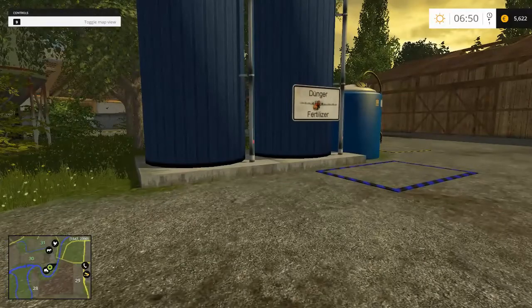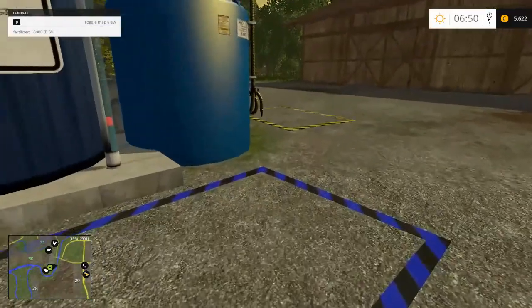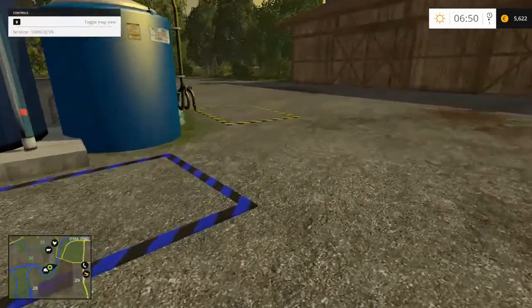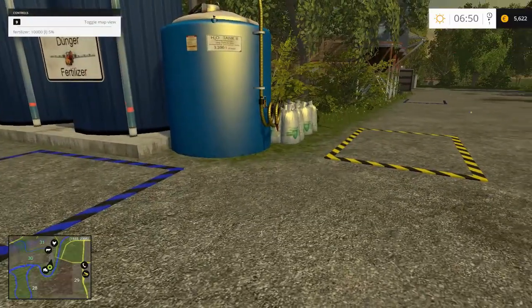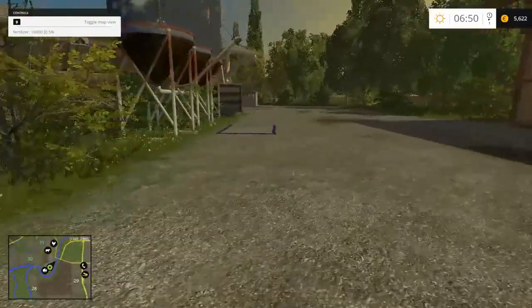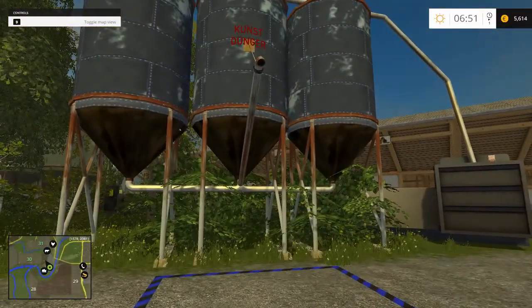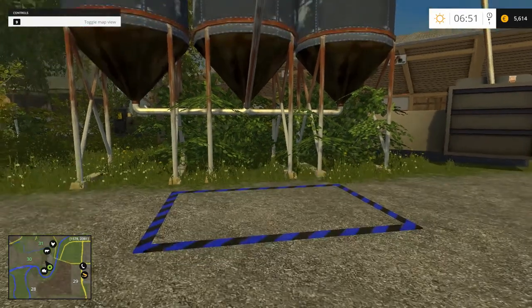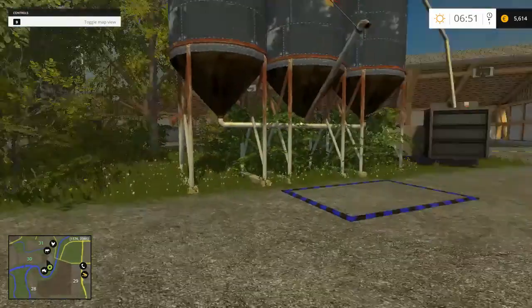What have we here? Dunger — oh, fertilizer. Then some big silos. So again, a drop-off point and a pick-up point, because there are factories that will make fertilizer. And here — is it the same thing, or just a different pickup? Or a different type of fertilizer?